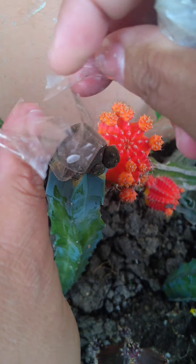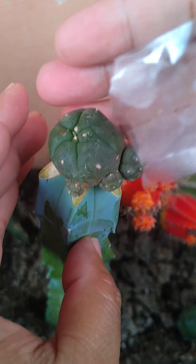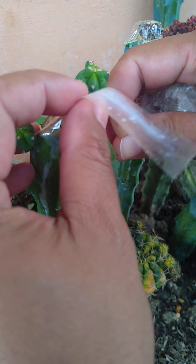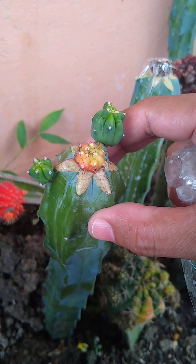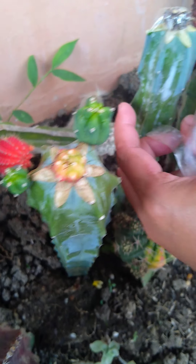And this is a Lopophora diffusa cactus — see, it's already connected. And this one is a chimino calcium ruby, ruby.